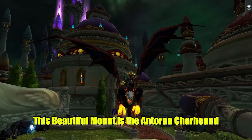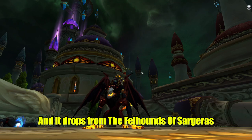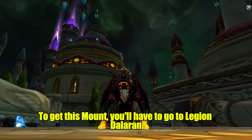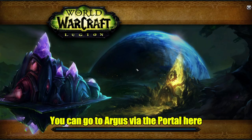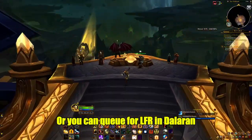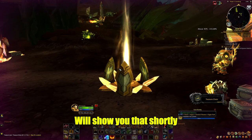This beautiful mount is the Antoran Charhound and it drops from the Fellhounds of Sargeras in Antorus, the Burning Throne. To get this mount you'll have to go to Legion Dalaran. There are two ways to get there — you can go to Argus via the portal here, or you can queue for LFR in Dalaran. We'll show you that shortly.